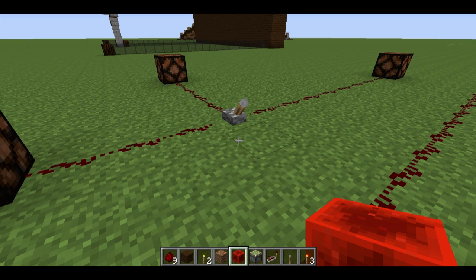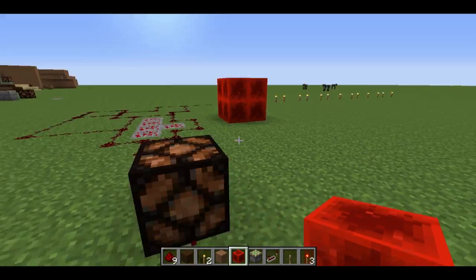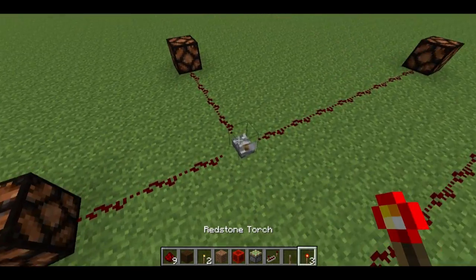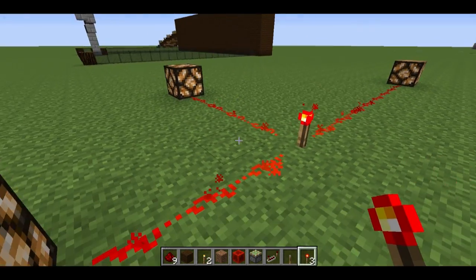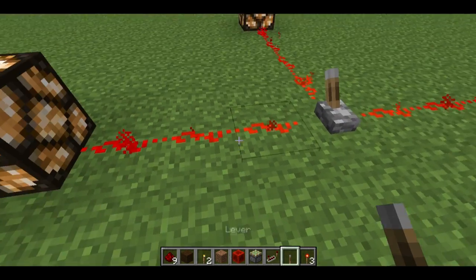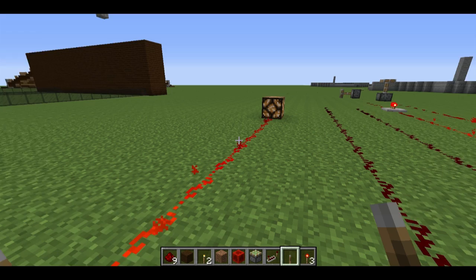A power source can be either a lever, button, pressure plate, block, or it can be a torch. I'll just show you here. There you go — kind of cool. The current travels from the source in either direction to each of these lamps.